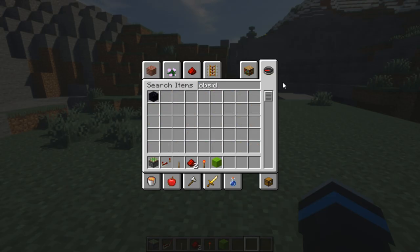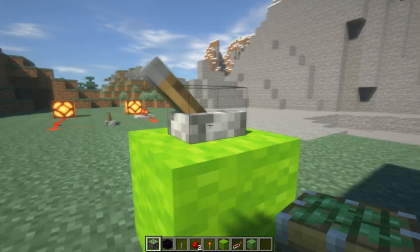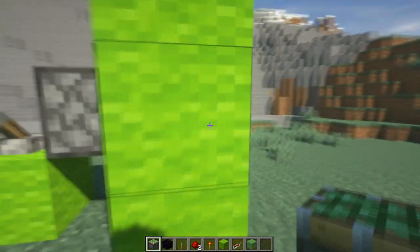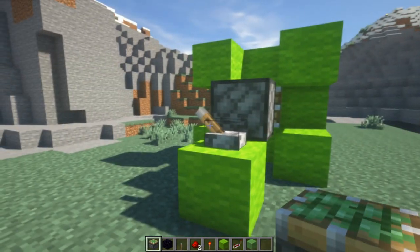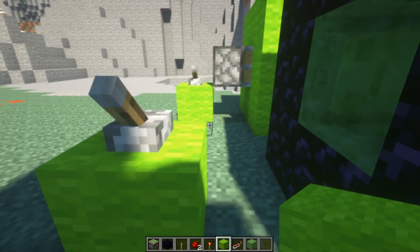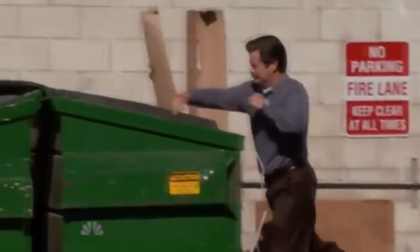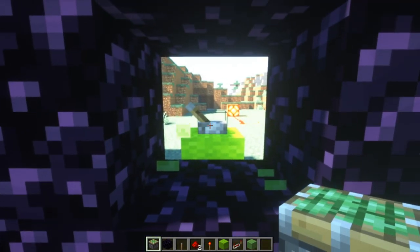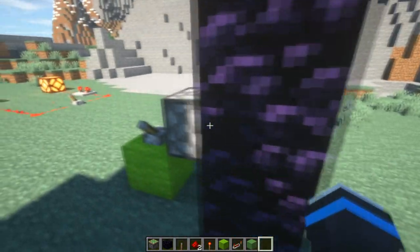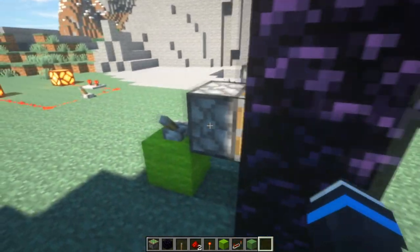I need obsidian. Let's do this next part — and a slime block. So it kind of sticks onto the other blocks and pulls them back. Interesting. It wants us to use obsidian though, so we put a sticky piston right here — not that direction. Now this block moves without pulling the rest. Don't know how this is going to help me make a computer, but okay.